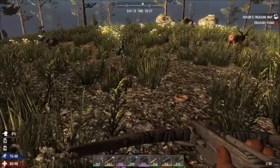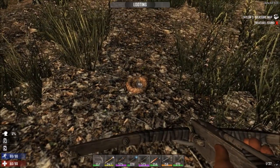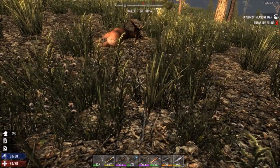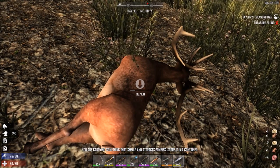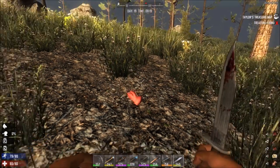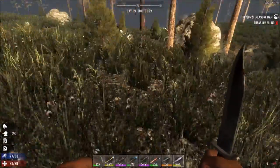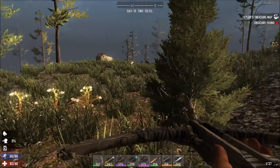Where's that deer - I saw a deer. There he is. One hit, he's down. Nice, not at all surprised. This is gonna make hunting a lot easier, that's for sure. Oh yeah, definitely.